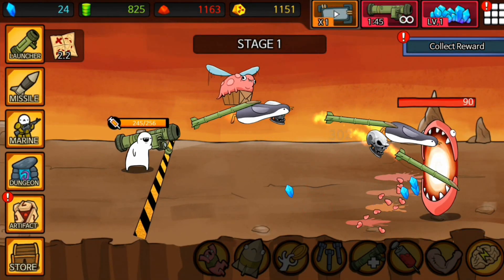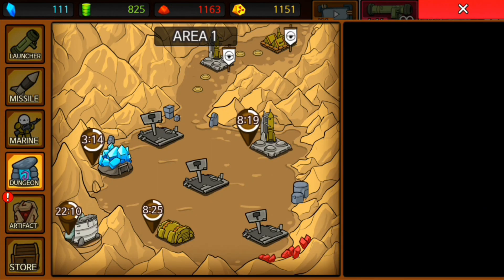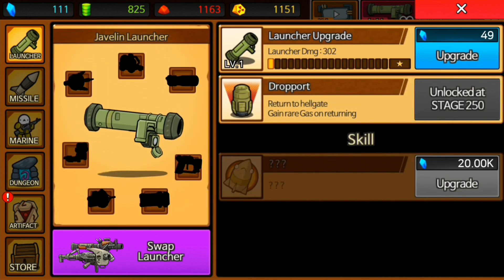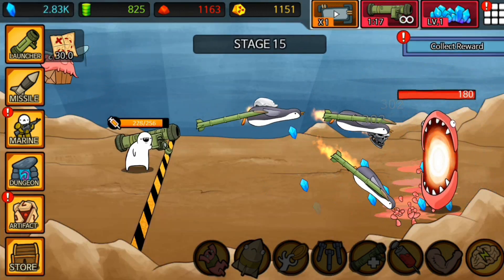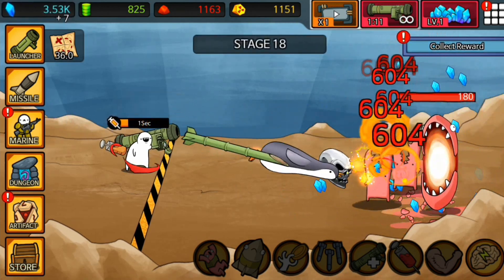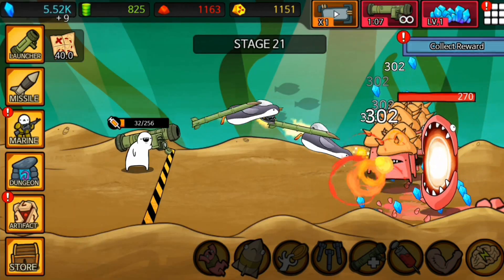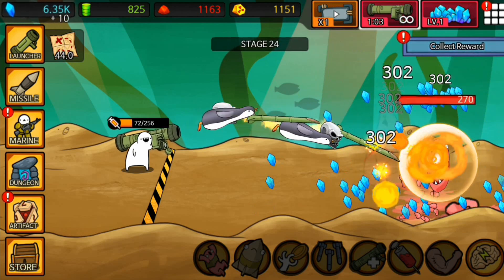Now we are back at stage 1. Let's see what we kept — we kept all of our missiles, but we did not keep our marines, and our launcher is back to level 1. The cool thing about these idle or auto games is that you can just come back every few hours, or have it open on your phone while working and go in to upgrade things and defeat new dungeons every half hour or every hour.